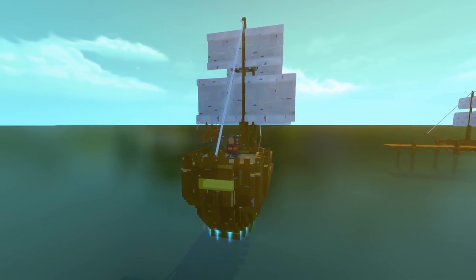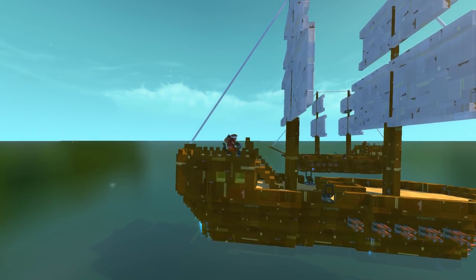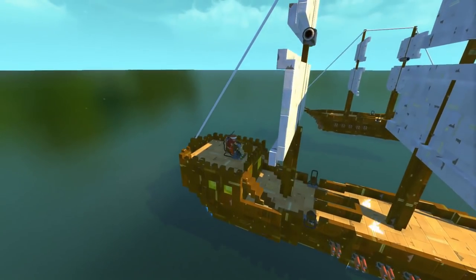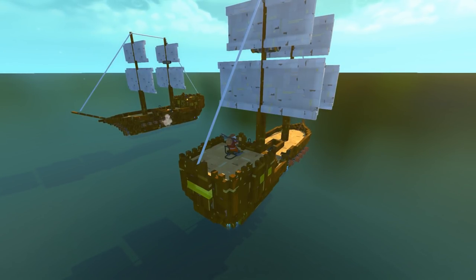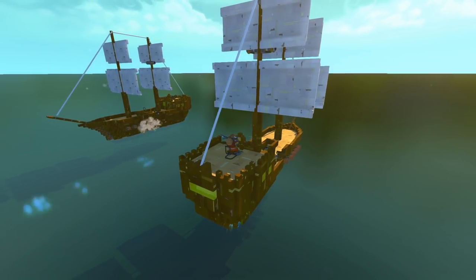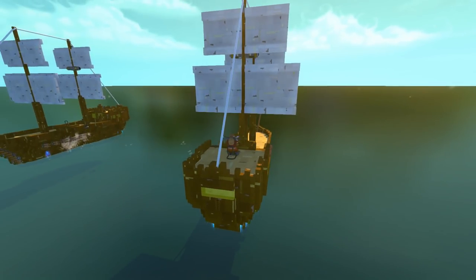Right here we have an enemy ship that has approached us, and it is time to deal with the situation. We are going to come up right alongside them just like this. I think our spud cannons are lined up pretty good just right about there. Now it is time to fire. There we go — look at this, the cannons are hitting just where they need to. If you spam the one key, you can actually shoot rapid fire. Look at this — it is actually pushing us away from the ship right now.